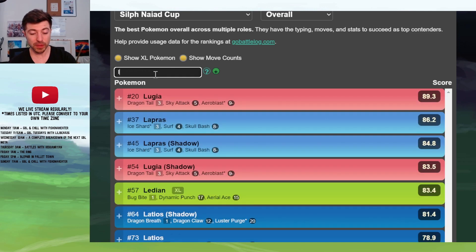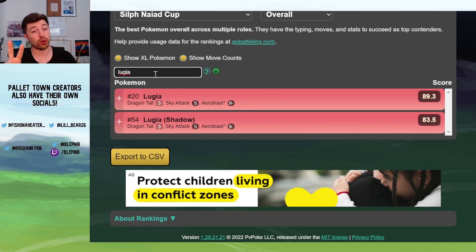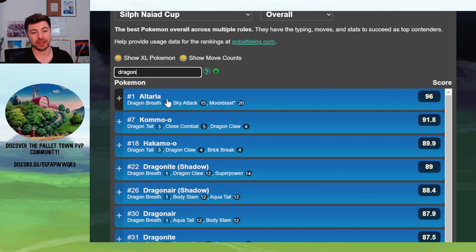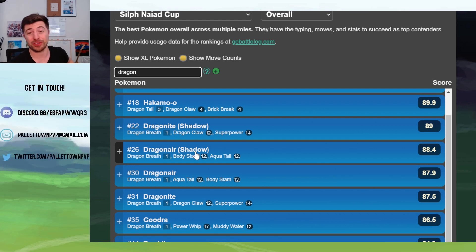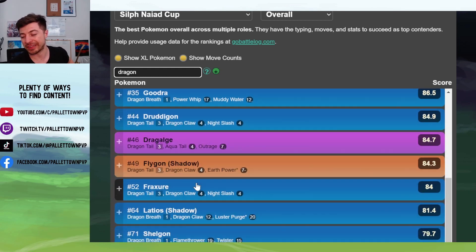I'm liking Lugia. Lugia actually makes a pretty solid core with Greedent, and it does beat Altaria and Greedent — which is probably the best core in the meta — so I'm really liking that. The other thing to look at is the Dragon typing as a whole. We've got Altaria at the top, but there's a lot of optionality with the Dragons. Dragonite and Dragonair are really designed to get shield advantage for your team — they're not designed to win outright, but to get or capitalize on shield advantage. And then there's Dragalge down here, which is always a nice tanky Pokémon that deals very consistent damage.